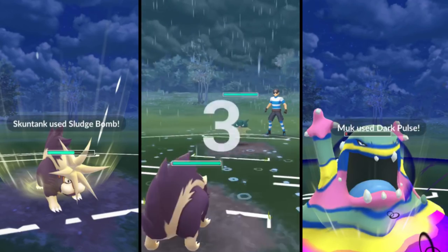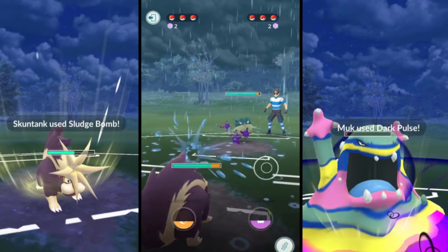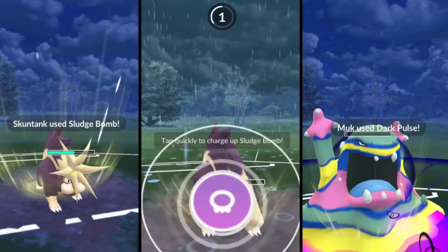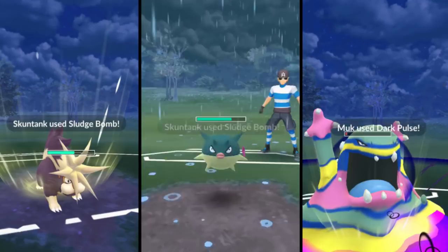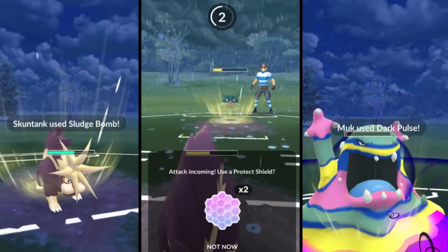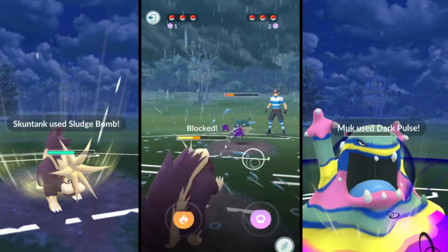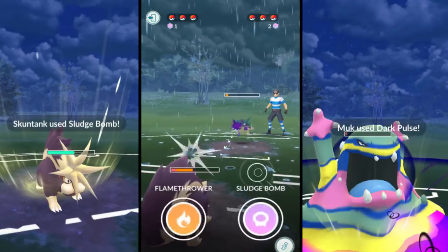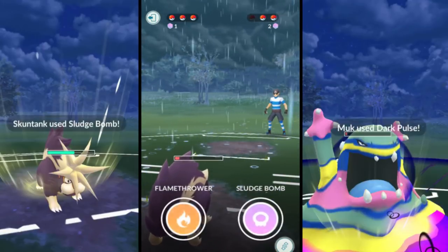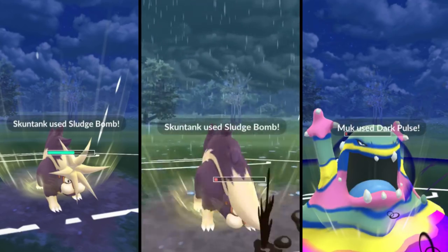Beginning with Skunk Tank - another awesome lead. He begins with Quillfish, which is a really powerful lead. I did change my Skunk Tank from Bite to Poison Jab, just because Bite does not charge up moves fast at all - it takes like forever to charge up moves. Bite is still a good move because of how fast you can use it, but I'd rather just be able to charge up my moves with Poison Jab a lot quicker.